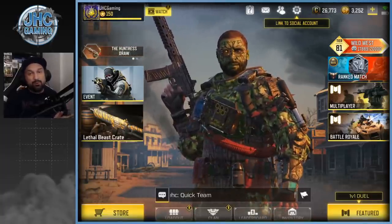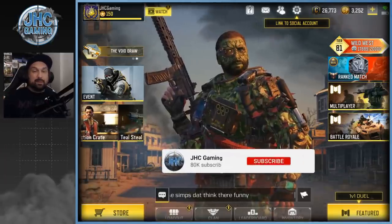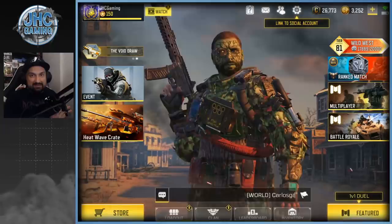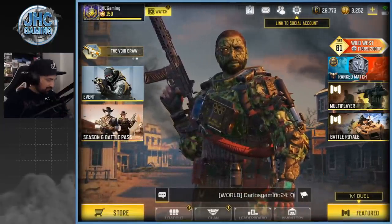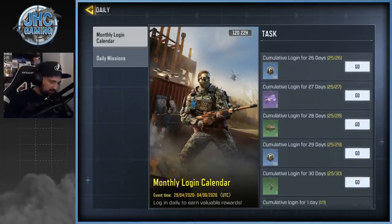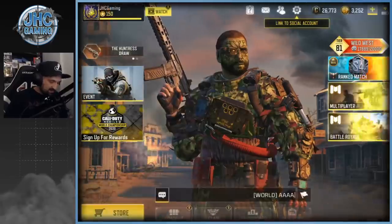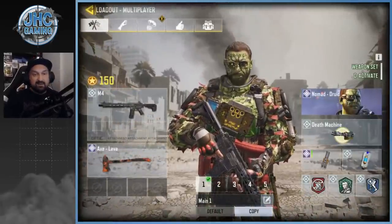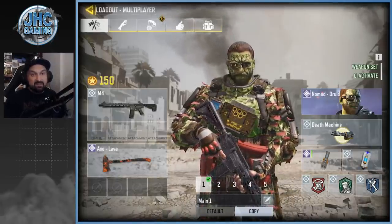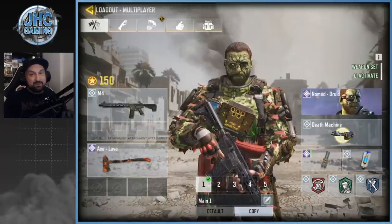Hey guys, Johnny here back with more Call of Duty Mobile. Today we check out the soldier skins and we have a new top five: the five worst skins in the game in my opinion. This Nomad skin just got released — if you logged in 24 days in a row you got it for free, and no, it's not the best free skin. It did inspire me to go check all the skins and select the five worst. Let's see if this guy makes the top five.